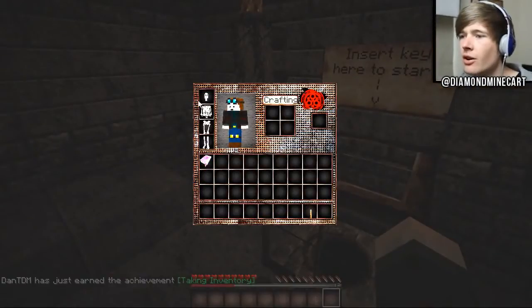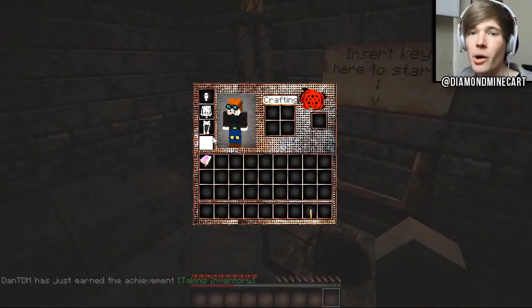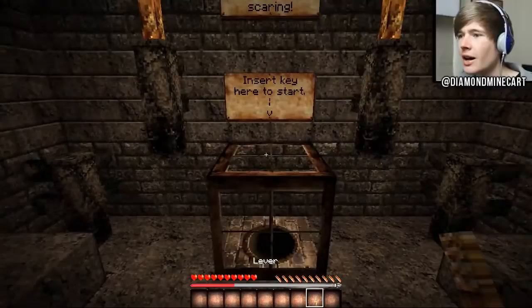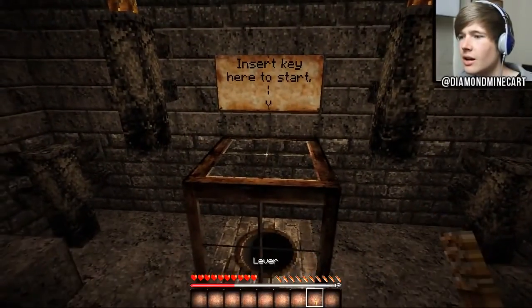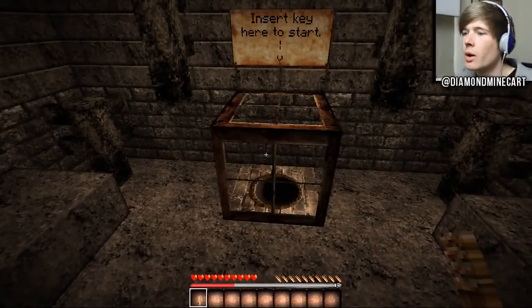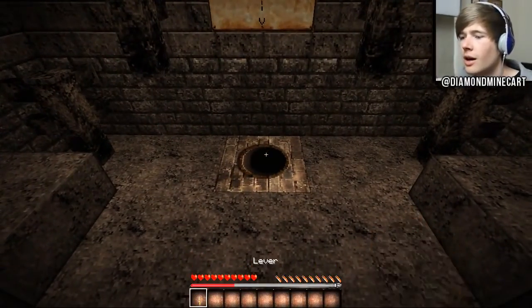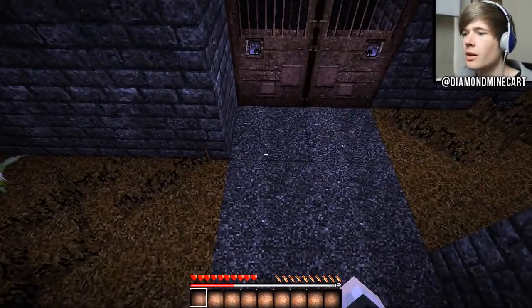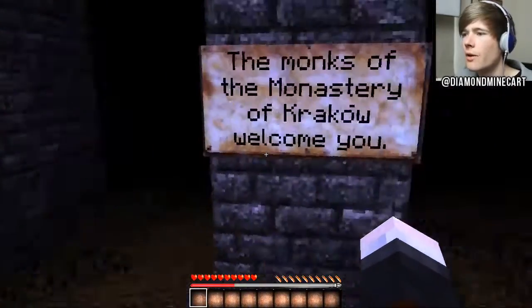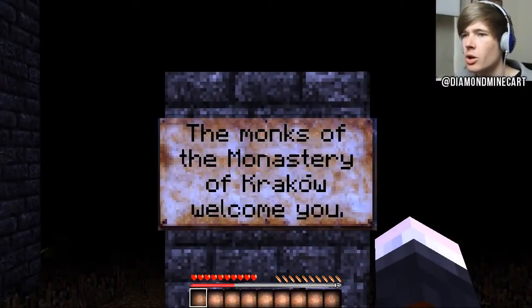Look at this - there's like a creepy circle on here and look at the armour slots, there are skeletons - there are skele-bones! What is going on here? Insert key here to start. I forgot to read one of the rules - it does say that you can break glass. This is a dispenser, right? Oh there we go, we're done. The monks of the monastery of Krakow welcome you. Here comes the sounds.